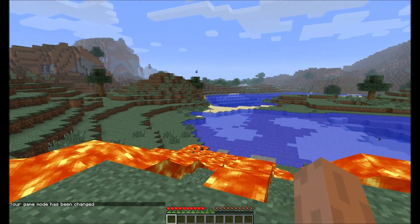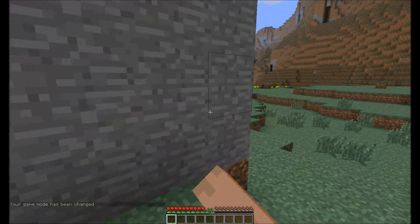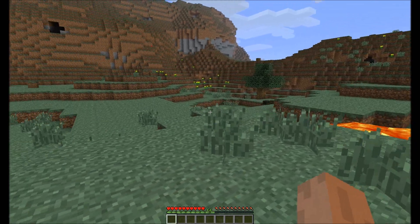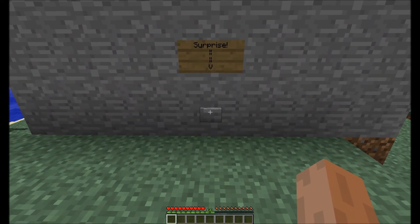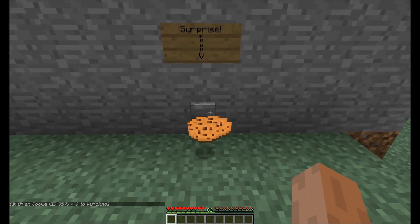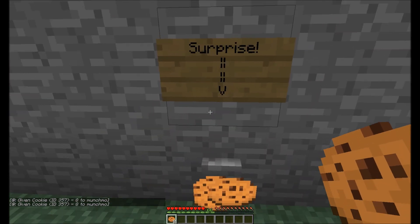Here I am in adventure mode, where I can go around and I can't hurt anything but the mobs. And there's a button — the map maker has given me a button that says Surprise. I click it, and what happens? Cookies! I hit it again and more cookies!